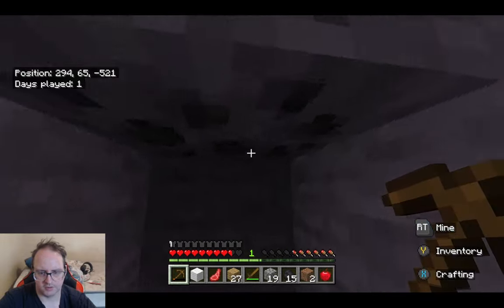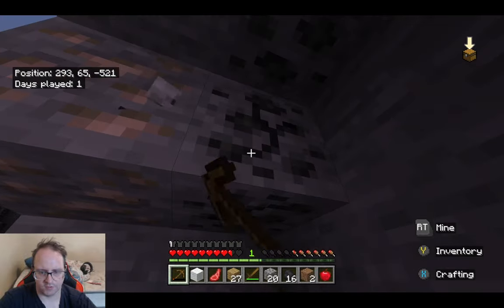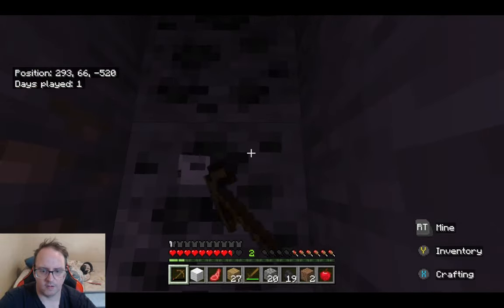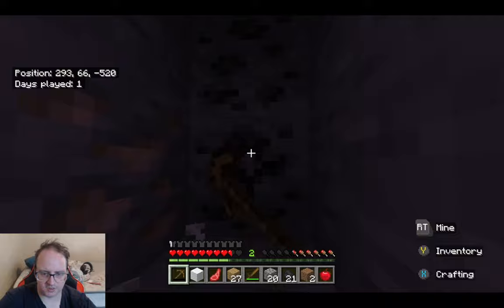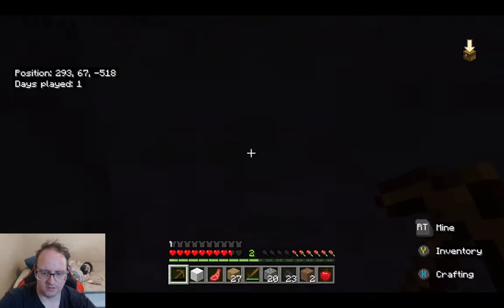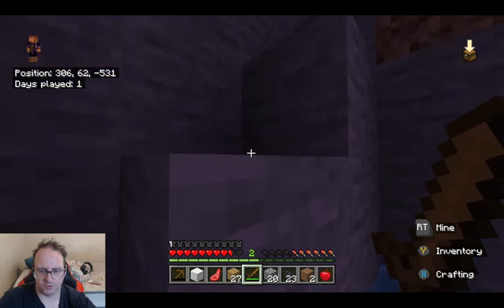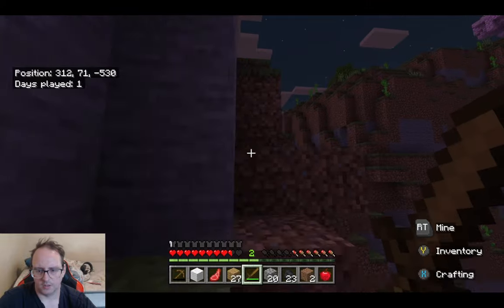We'll get this stuff guys and get out of here before it gets too dark. We do have ancient cities in this area too, by the way. We've got to be careful with that as well — I'm not going to be doing any of that for a while, at least not on purpose. If I find it by accident, that's another story. Let's get out of here before something tries to kill me — creepers or something else. Creepers are the worst things to worry about. Skeletons are annoying but I can get away from them.